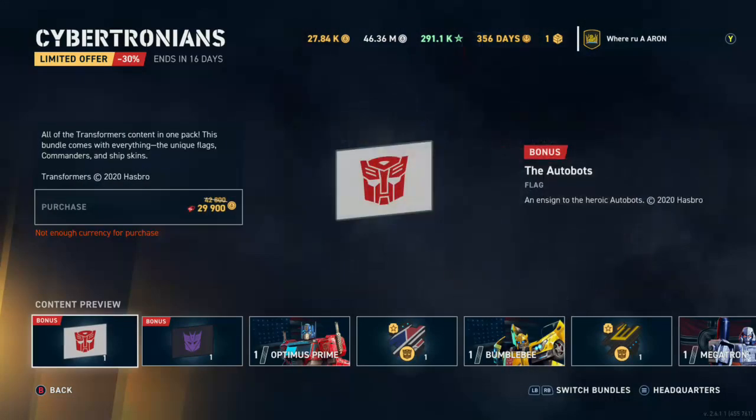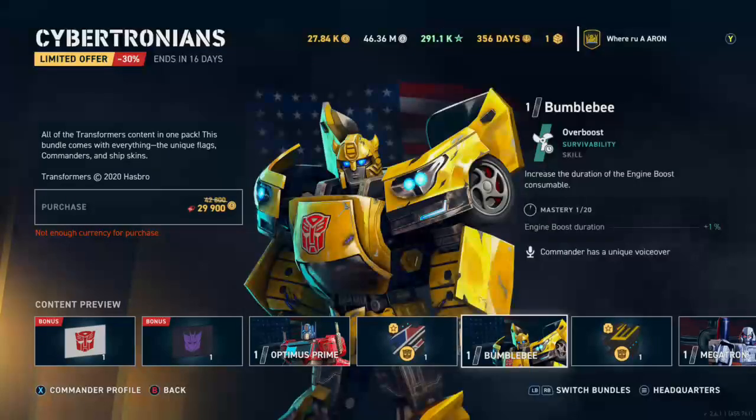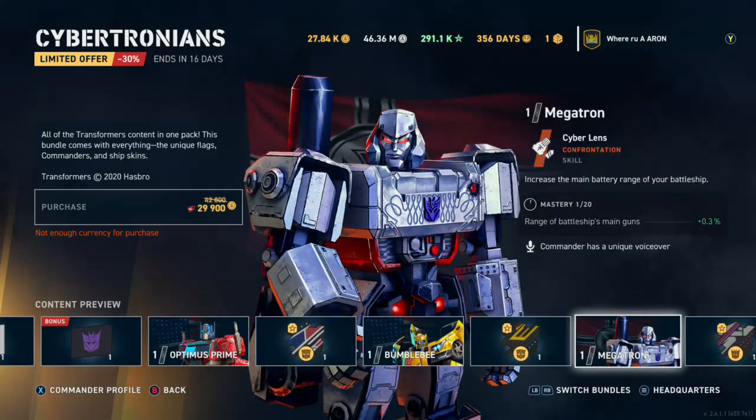So those are the four: we've got Optimus Prime for the Iowa, Bumblebee for the Fletcher - probably going to be getting those two. We might just get them all just for their simple inspirations, because the Megatron range one is great for your battleships. Although we don't need people sitting in the back even more, for like Yamato it'd be great because I don't really have any other good inspirations for that.